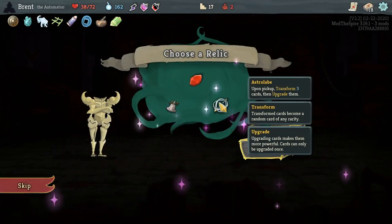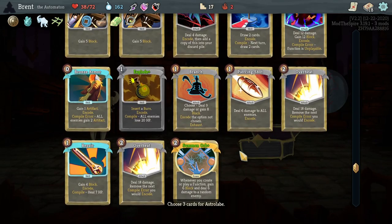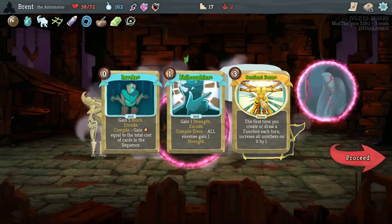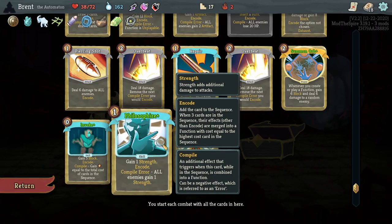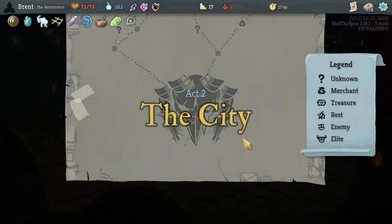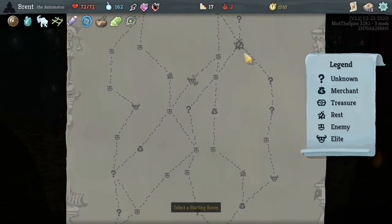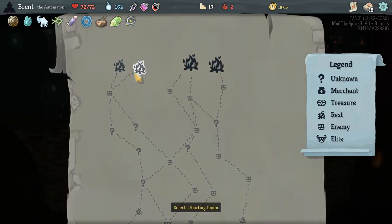I think Astrolabe would be really good here. Let's see what stuff I'm not wanting. I think Strike, Defend, Defend — well, we need to add some more defense to the deck. Two Strikes and one Stand would be good. Sentient Form — not bad, a little cumbersome. Philosophize — gain one strength, fire all enemies gain one strength, that's not great. Invoke is fine. It does lean towards the play-more-functions kind of route. I think we still know it's going to be free, and then an Elite, rest over here.